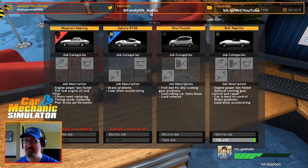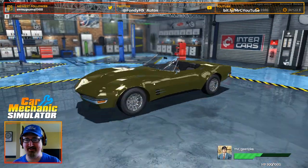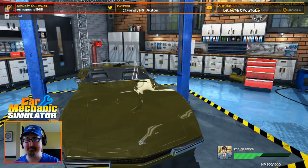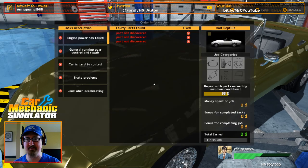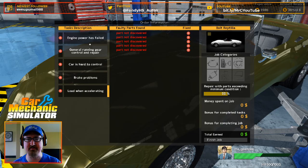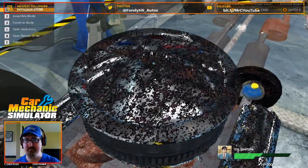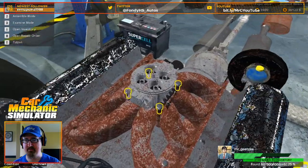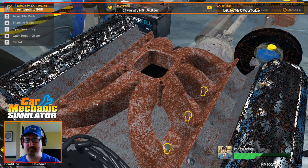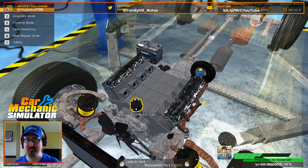Looks like a little Corvette — let's go ahead and take that. I'm never going to turn down working on a Corvette, especially if it's a C8. That color can change though — what a nice car. Let's get that over to the left and see what we've got going on this bad boy. Engine power has failed — oh that's not good, we've got to get an LS swap on this thing. General running gear, okay, lots of different stuff here. Let's get under this hood — wow, yeah, there are a few things here that we need to take care of. We're going to start out with the air filter, just a single four-barrel carb — you'd think this thing would be running on fuel injection. Now that'd be kind of fun to have in a game — to swap out carbs for fuel injection.